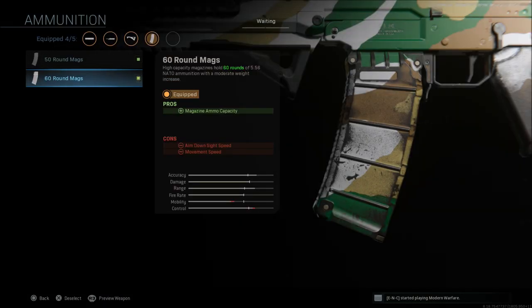The 60 round mag is what I really like in ground war or Warzone — in Warzone people have a lot more health than in multiplayer, and in ground war you're shooting at a lot of different targets at different ranges, so 60 rounds is very helpful. Just remember the cons are aim down sight speed and movement speed.